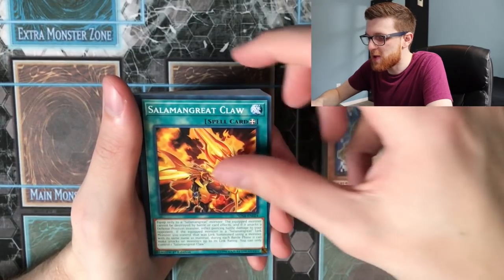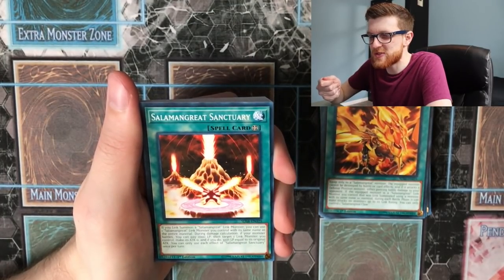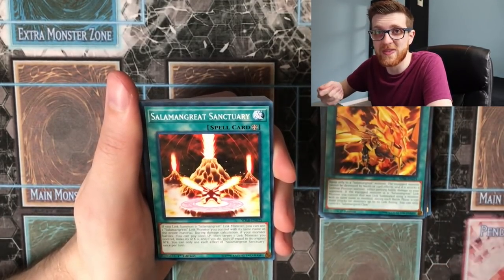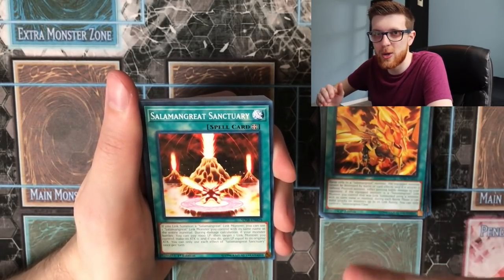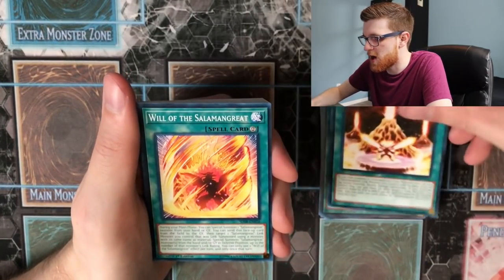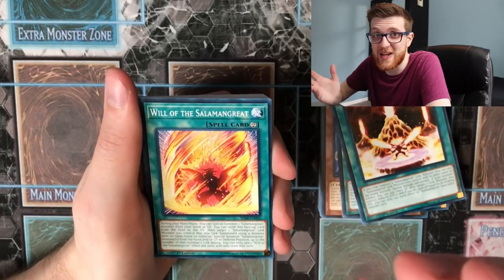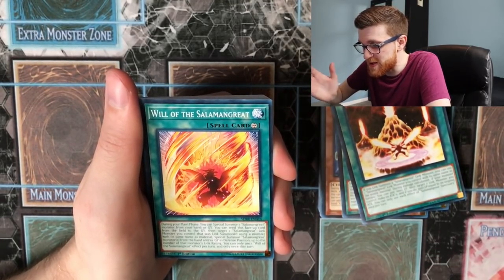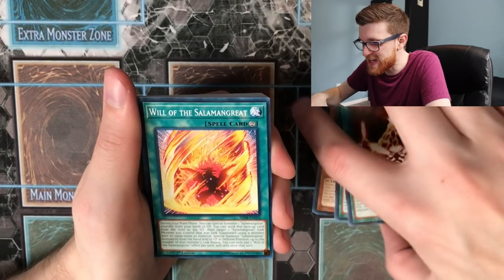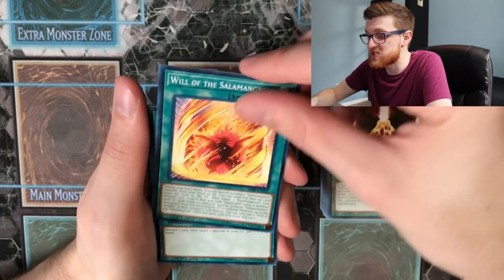We also get Red Resonator, two copies of Volcanic Shell, and four Mudskipper. For spells, Salamangreat Claw isn't played too often. Salamangreat Sanctuary is amazing — it's the field spell that enables reincarnation link summoning, allowing you to use a Salamangreat link monster as the entire cost to summon another one with the same name. Going Heat Leo into Heat Leo triggers your traps to set themselves from the graveyard — just a phenomenal card, play at least one. Will of the Salamangreat is like a Soul Charge — during your main phase, special summon a Salamangreat from hand or graveyard, and since it's continuous, it can keep doing it and can snowball out of control.